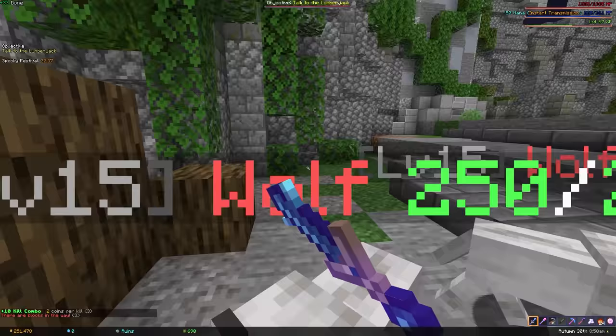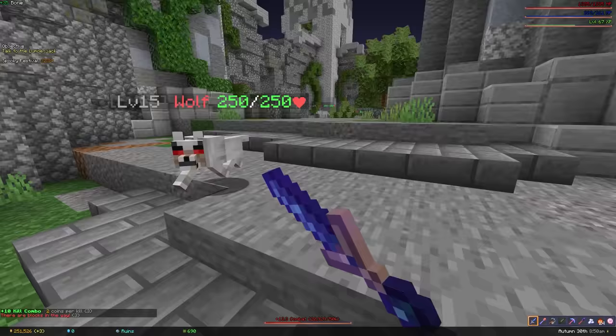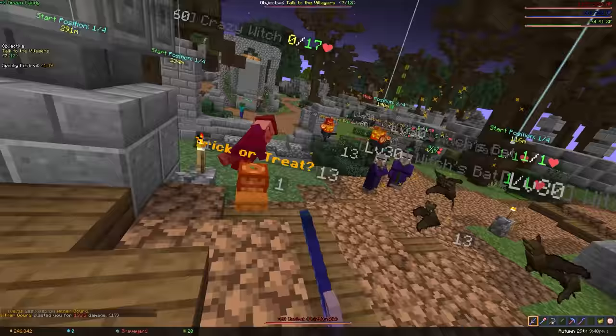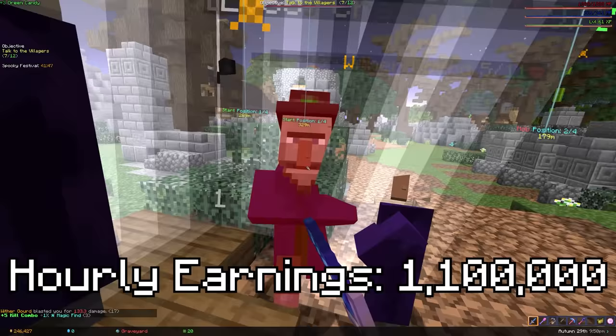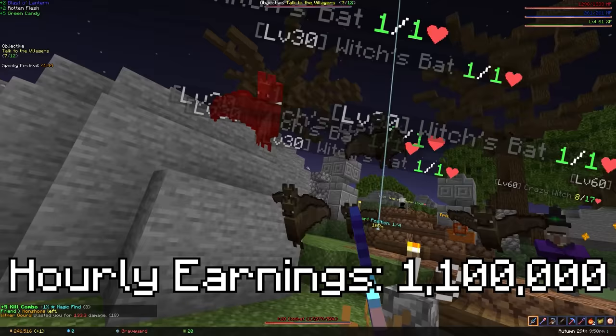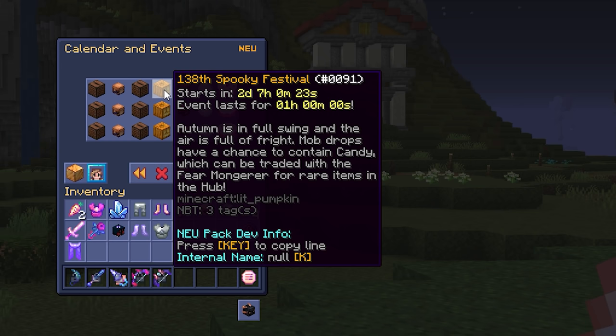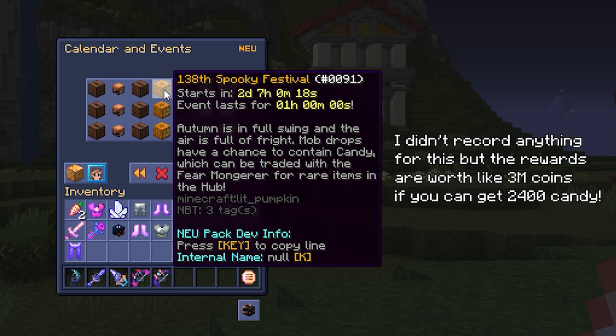I actually joined the event a bit late and only managed to do it for half an hour, but doubling my total should be roughly accurate. In an hour of this event, I could earn 1.1 million coins per hour, which is a little better than Jerry, although this event has a lot of room for improvement. If you wanted to invest some coins, you could buy bat person or spooky armor to gain much more candy, as well as a bat pet and accessories that don't cost that much — gaining more candy puts you up on the leaderboard, which means you earn more coins and sellable items, and it scales exponentially.